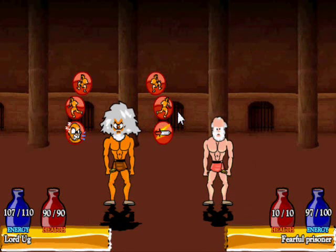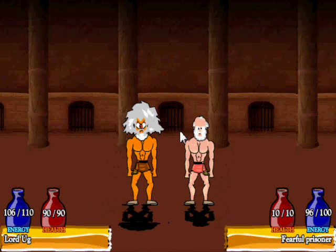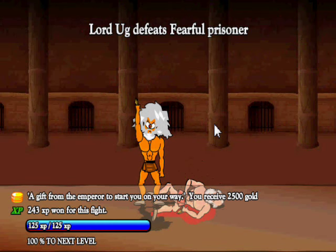Same commands as in the original Swords and Sandals — jump forward, walk forward, walk backwards, jump backwards, all draining energy. Taunt is very useful, and there's charge as well. And he's dead in one hit. Lord Ugg defeats Fearful Prisoner. A gift from the Empress — you received 2,500 gold, and we've leveled up.